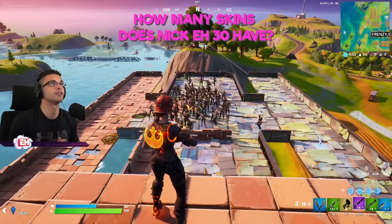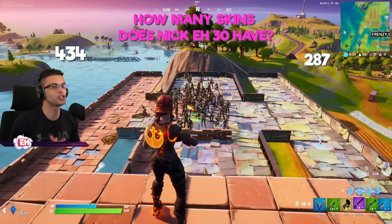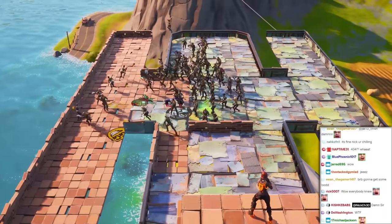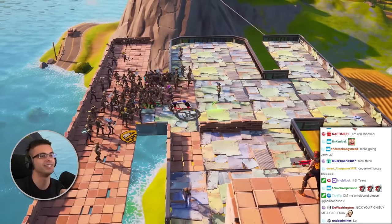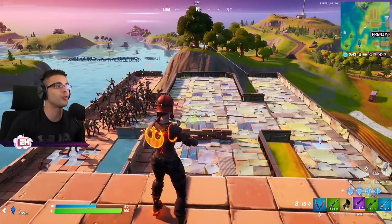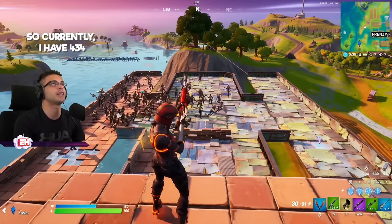How many skins does NICK830 have? 434 or 287? The first answer is on the brick, the second answer is on the metal. And the correct answer is 434. So currently I have 434.